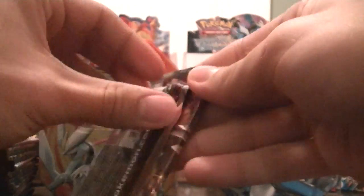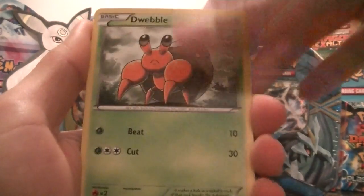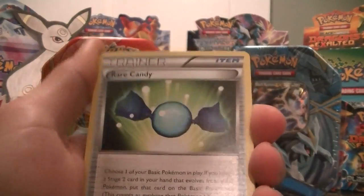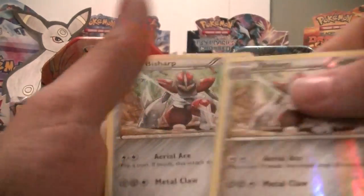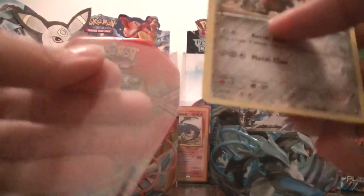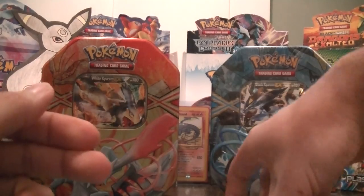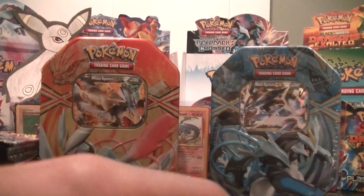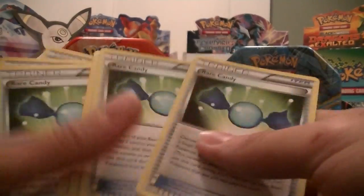Next I'll go with the Dark Explorers. Start off with a Zorua, Torchic, Woobat, Dewott, Tempel, N, Rare Candy - nice - Vaporeon, another rare reverse, Bisharp, and nice, Bisharp rare. I do have both of these, so they are for trade. I also have a bunch of Rare Candies if anyone's interested.